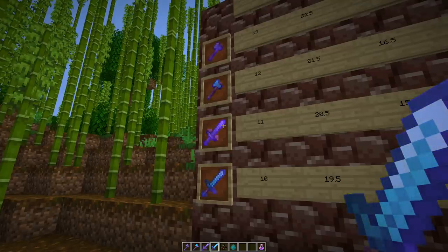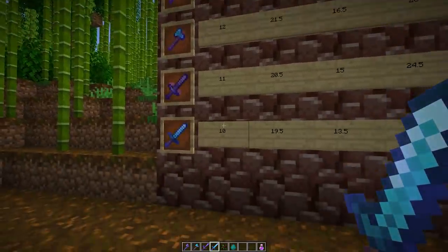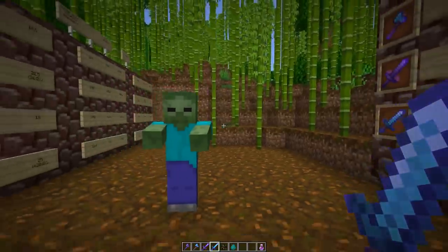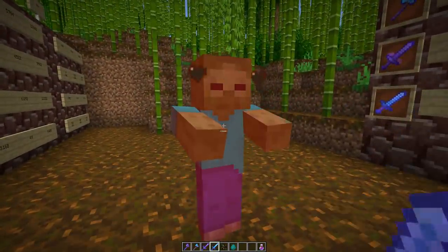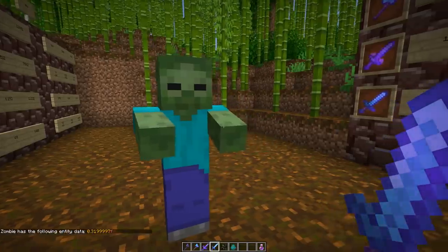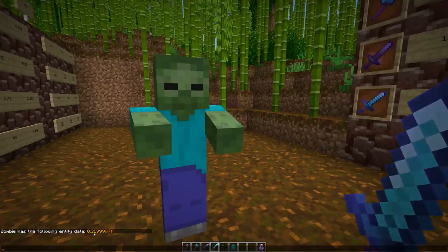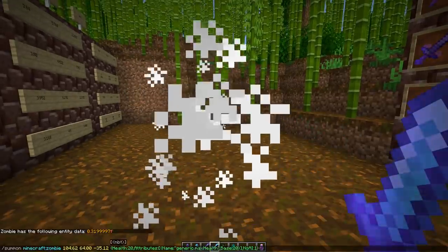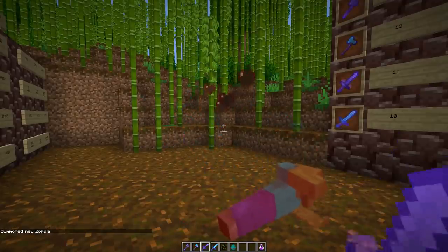The sharpness 5 sword is also useful when fighting zombies, since their armor reduces damage by a small amount — it actually takes 3 hits with the sharpness 5 diamond sword to kill a zombie. With the netherite sword, it only takes 2 hits. We can verify this in-game: a zombie hit with the sharpness 5 diamond sword has 0.32 health left because of the 2 armor points, while the netherite sword kills it in 2 hits.